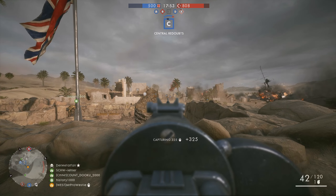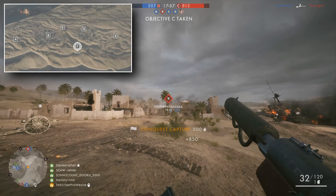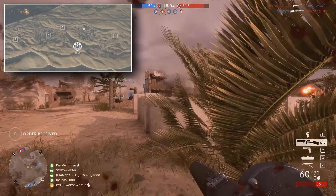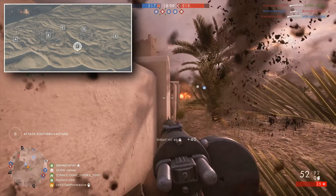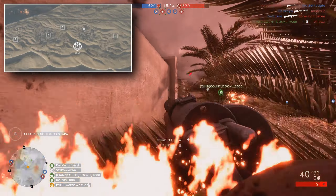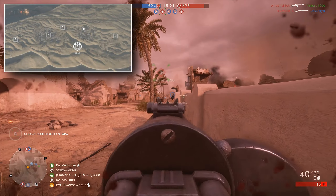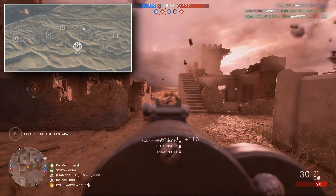The first and probably the most major change that they've made is DICE has added an extra flag into the mix. One of the main problems of Suez on Conquest was that the flag layout was far too linear, and at this moment in time it still is because it hasn't changed in the main game yet, and there wasn't enough cover to flank down the sides of these flags either. This could lead to one team seizing control of a majority of the flags early on and holding out for the win, without really needing to do much else than suppress enemies behind what little cover they actually had.